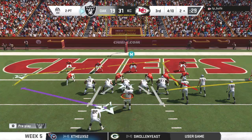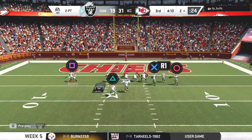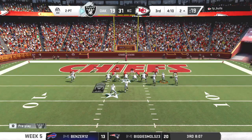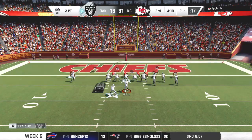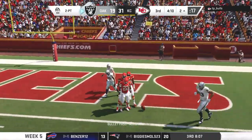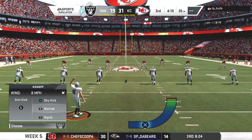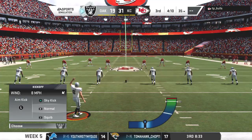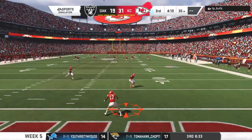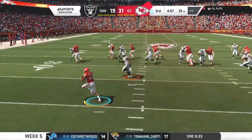The Raider offense will stay out there as they'll line up to go for two. They'll look to throw — to the goal line, but it's incomplete. Should have been picked — probably doesn't matter on a two-point conversion, but as a former DB you want to grab that ball when you can. If he'd had hands, he'd be playing on offense.